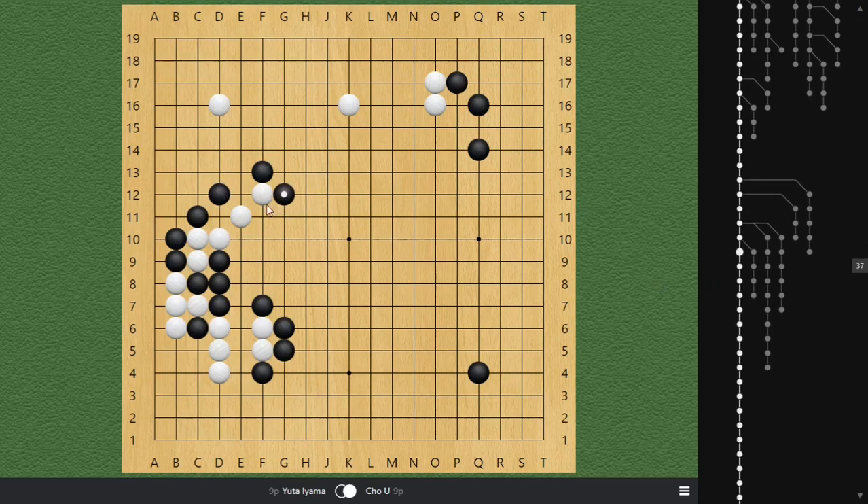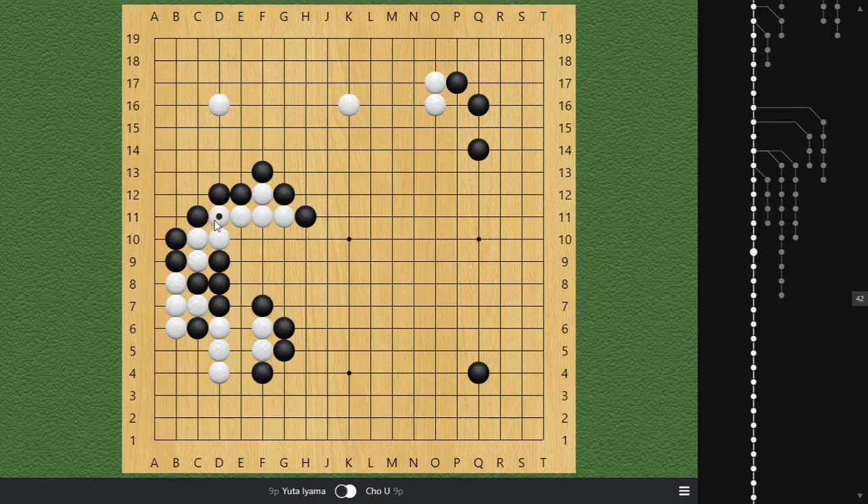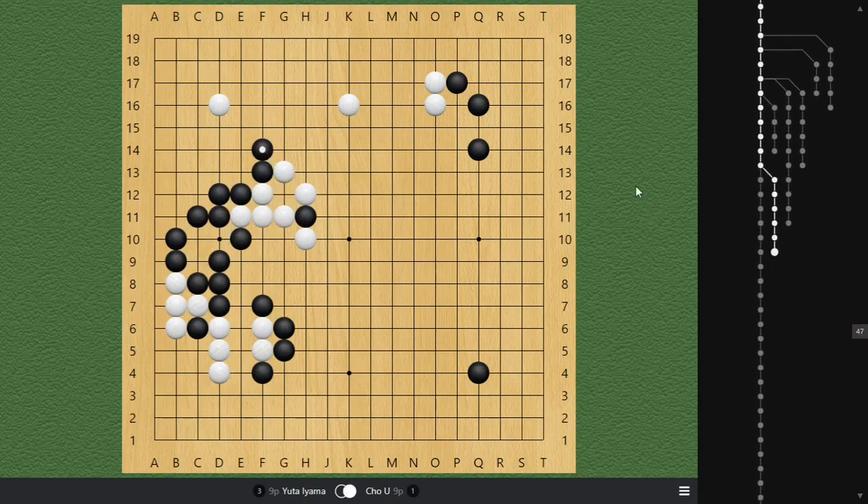Black haunts on top, trying to immediately kill white inside. White haunts, black ataris, and then we see the next move — super aggressive. As long as the outside isn't falling apart, you try to put maximum pressure on your opponent, which is an excellent idea. White squeezes here. If white plays the hana here, it's also a variation: white has to double atari, black captures, white captures, and black extends — also an equal position, where black connects everything with points and white gains a very strong outside.